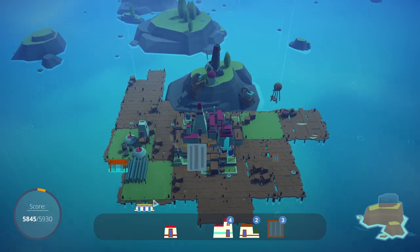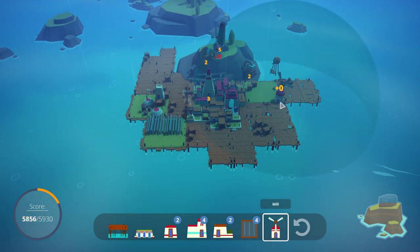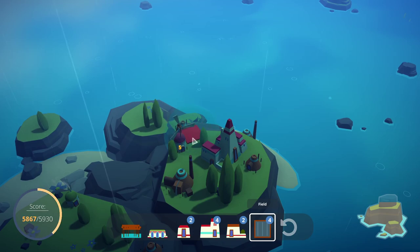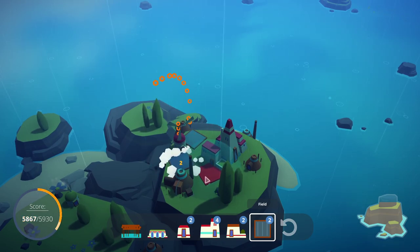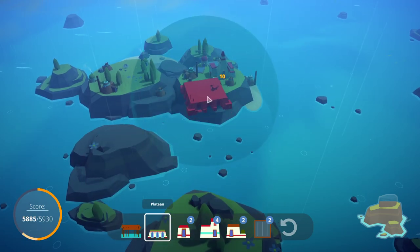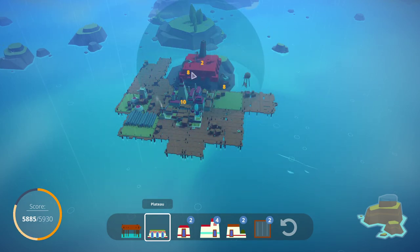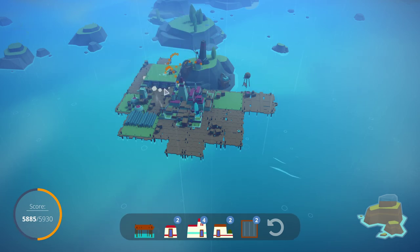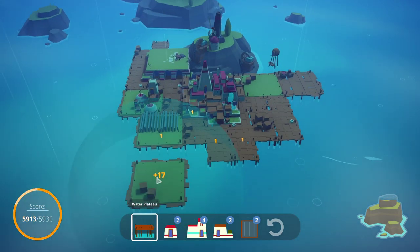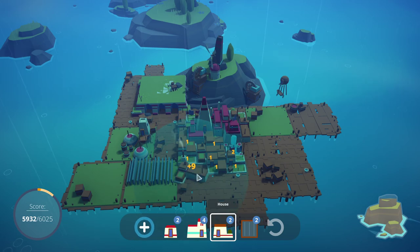What else do we got? A plateau — plateaus are usually pretty good. I can't really put you here. I want to put a plateau. Nice 28. Yeah, if we can actually get the temple — if we can put the temple right there in the future — I can definitely see that being pretty good for us. Let's also put this here, just in case we get some more fields. I'll put one more down for a nice 15.